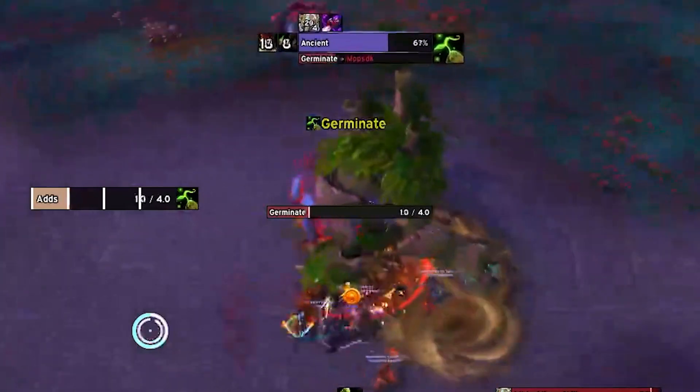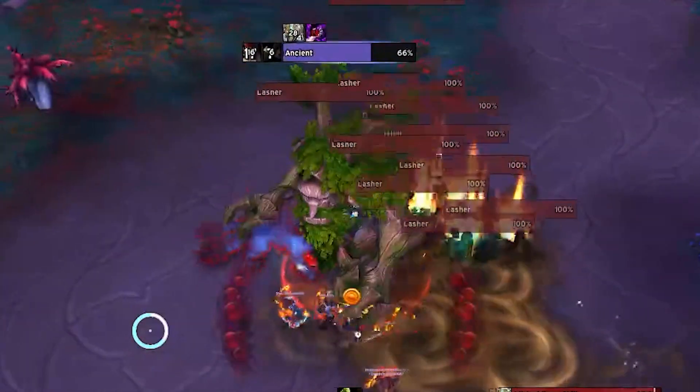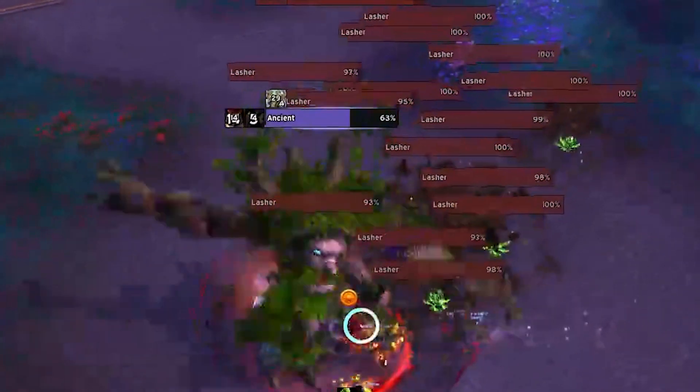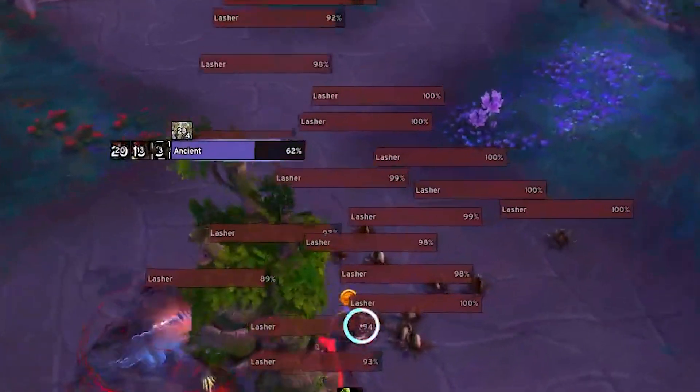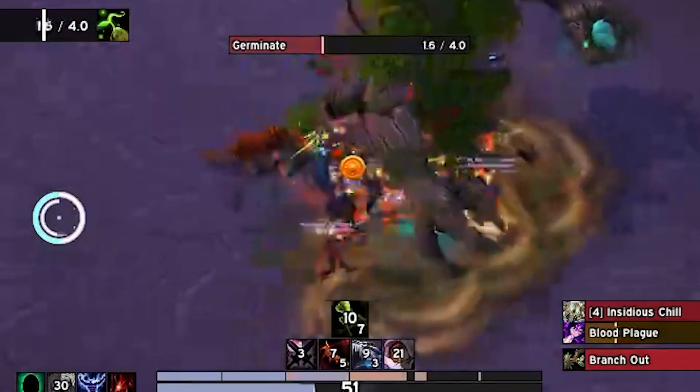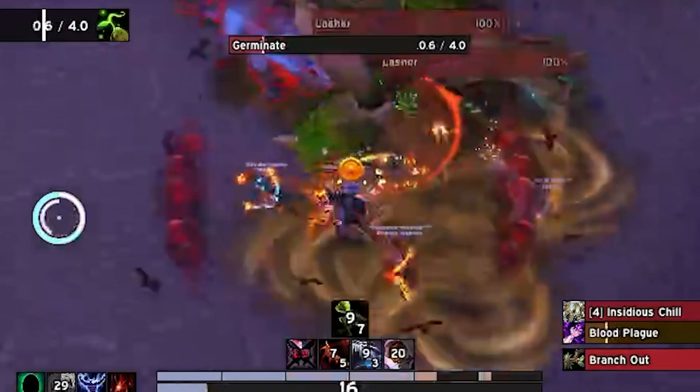Germinate is a powerful ability that creates void zones beneath all players, spawning inactive Hungry Lashers. This is the Overgrown Ancient's primary attack and can quickly overwhelm players. During Germinate, the boss will follow players, creating a void zone every second for four seconds.